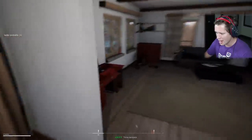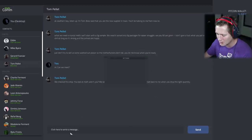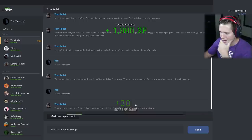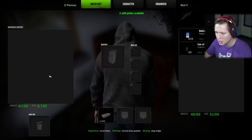Coming back home. We're going to hop on the computer and hit up Tom. I'm so excited this is working — I was worried we were going to be stuck there. Tom Pellett, can your boy get a meeting? 'Yeah, we got the package. Come meet me and collect the cash. Don't bring a bag, we'll give you a suitcase.' We're going to go get a suitcase full of cash!